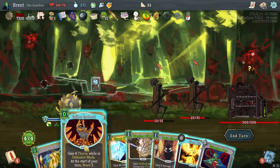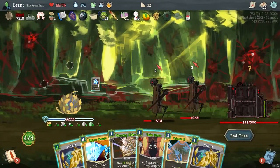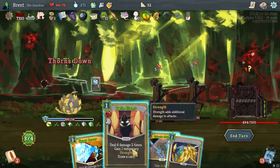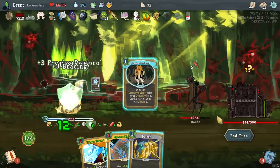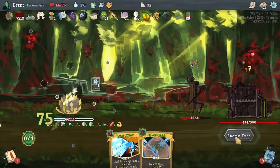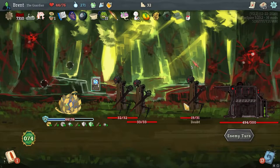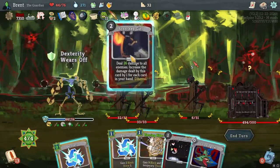If there's one that multi-attacks, that'll be a real problem. Spheric Shield is not necessary — more Thorns. 13 here — ooh, two more already. There's Scorched Girl though — that's a good one.